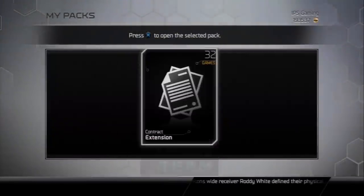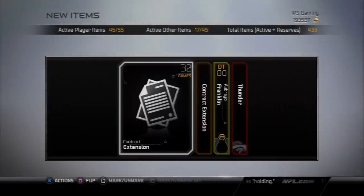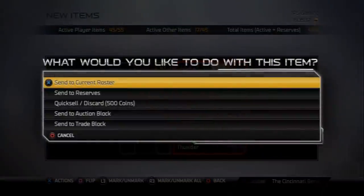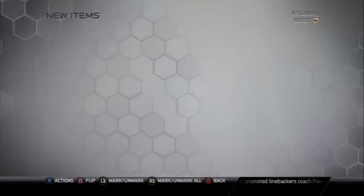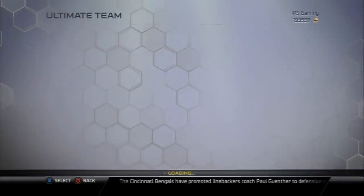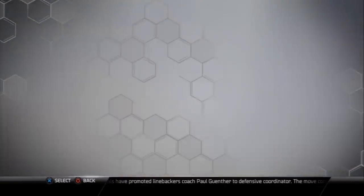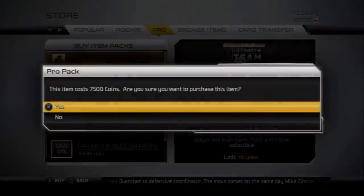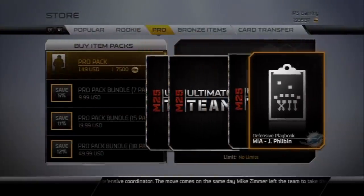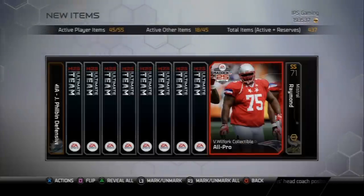I'm just throwing these elite collectibles over to my current roster because I like going after those different throwback jerseys, and those certainly help — but that's pretty much the only use for them. So again, just a bunch of gold cards. I don't know if that Abayo Franklin — or however you say his name — is worth anything. Maybe you guys can let me know in the comments. The target is 100k that we're going to be spending. I'm kind of spending my last coins. If all goes as planned, I'll probably bring you another pack opening episode tomorrow opening up like a 15-pack bundle.